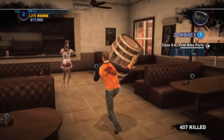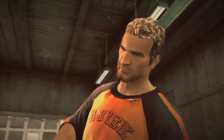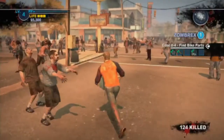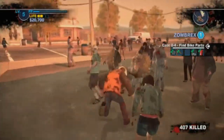The best thing about Case Zero is its generous helping of weapons, which allow for inventive ways to literally mow down the competition. Handyman Chuck Green brings his expertise to the party, creating combo weapons that help to turn the tides against the undead onslaught. There's something to be said about bringing a spiked propane tank to bear against the hordes, or rampaging through a mass of zombies with a moose head.